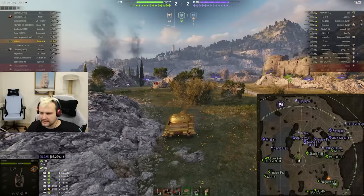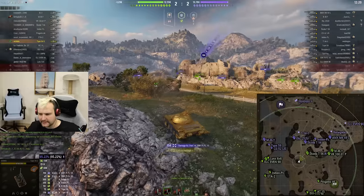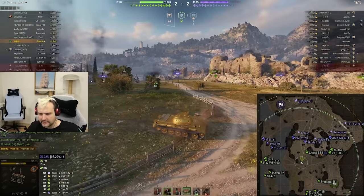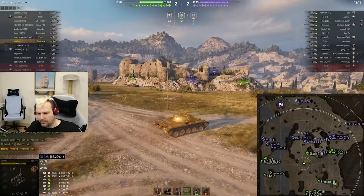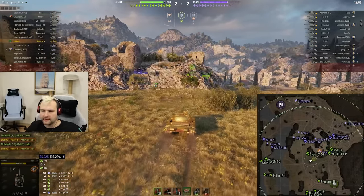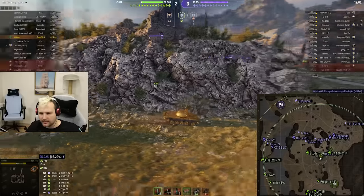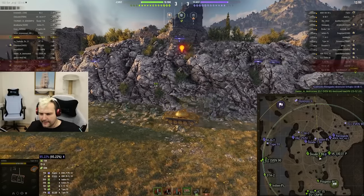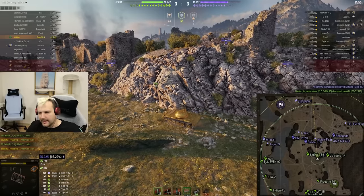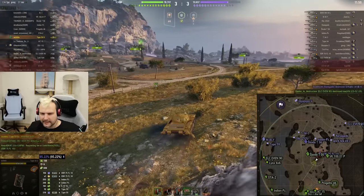Luckily we found the tourist Indian Panzer, so we can punish him once or twice. I think we need to try to counter this little mother trucker. At this point, I think the best option is to pretty much proxy spot this guy on top of the hill — this is the only way how we can do things. And I would say enemy heavy tanks are trying to get involved quite a bit.